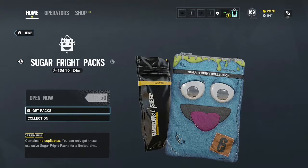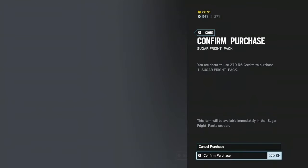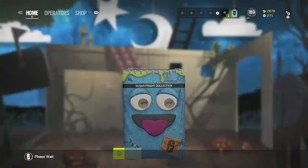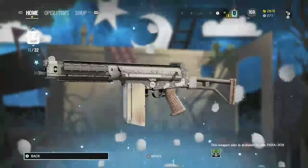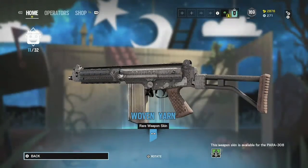I'm going to open up one more with my 570 credits — nothing else to do with them. Hopefully I get lucky. It's a blue, so it's a camo. We got Capitao's Para 308. Nice.